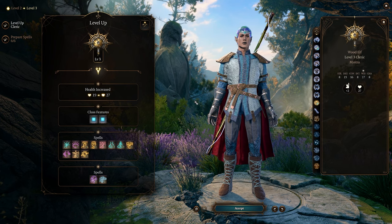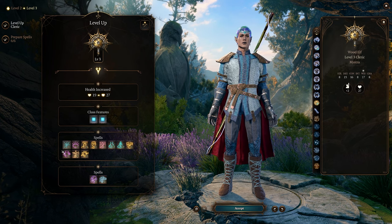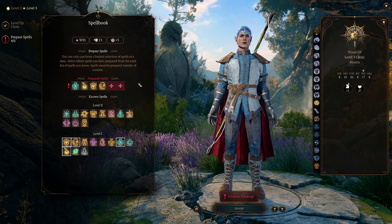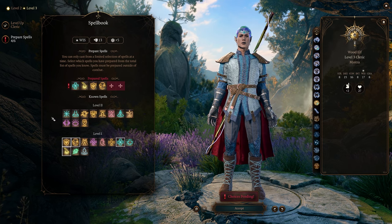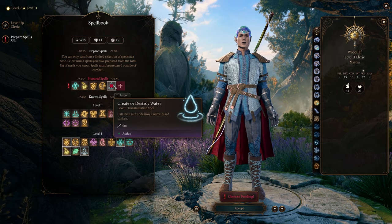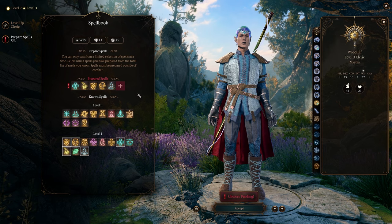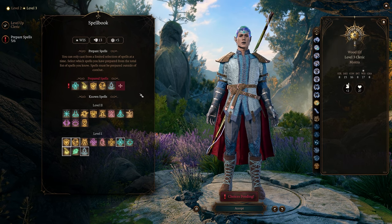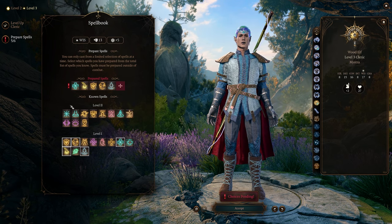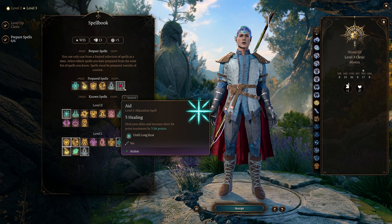At level 3 we don't have to choose anything major. We get level 1 and level 2 spell slots unlocked along with some level 2 class spells like Shatter and Gust of Wind. At some point you'll want to prepare the water spell — it depends on when you get your equipment and start making use of the water mechanic. Also, Aid is an amazing spell because it increases your maximum health by five hit points.